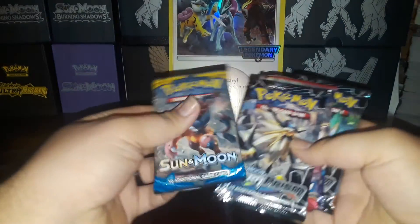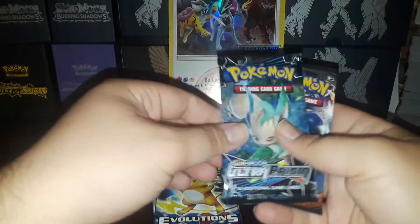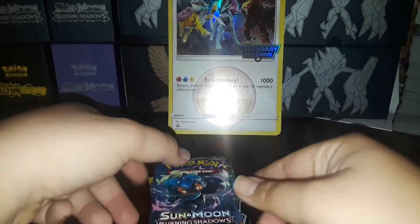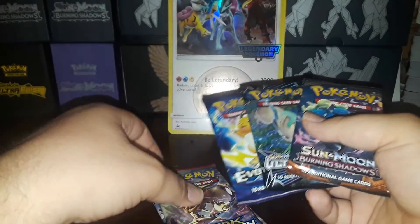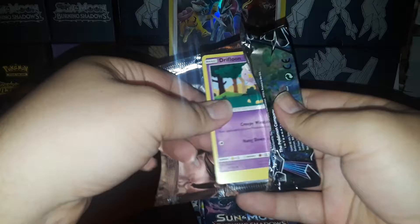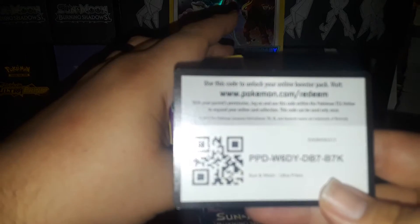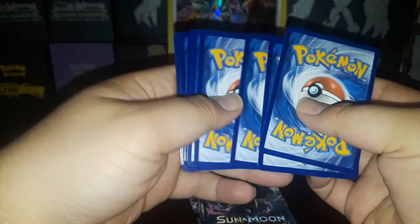It comes with six packs — Sun and Moon, Ultra Prism, Breakthrough, Evolutions, and Burning Shadows. Every video I've seen so far, people have gotten decent pulls out of these. Not to say every box is gonna have decent pulls, but these boxes have had decent pulls from what I've seen.